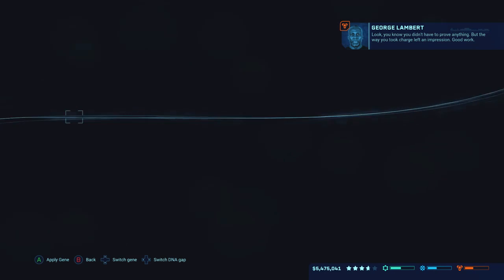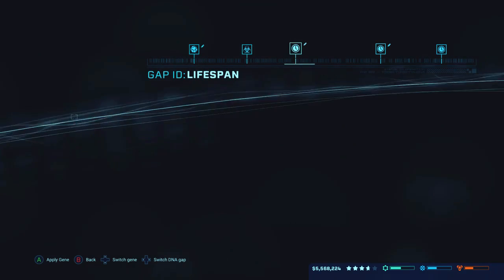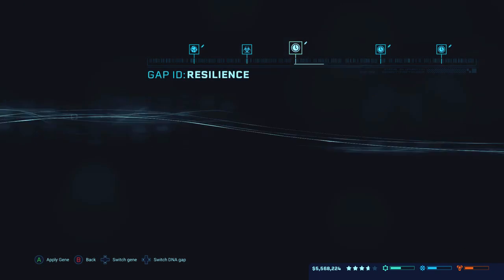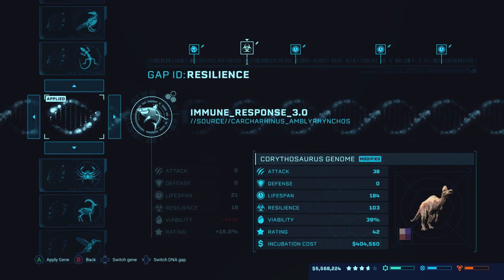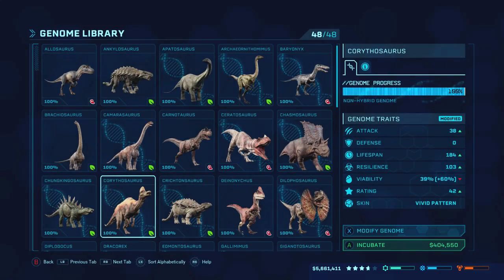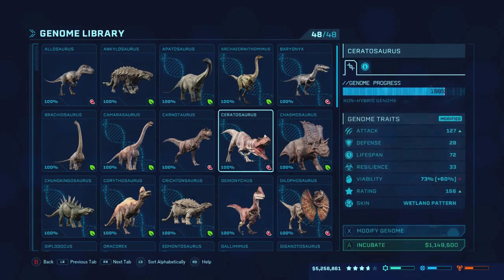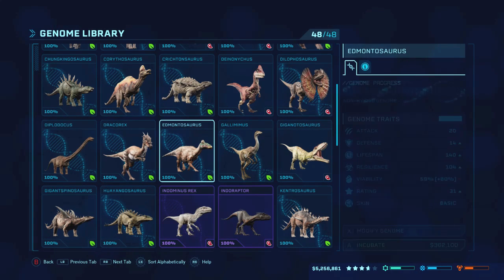Let's go ahead and modify this guy out a little bit. Let's give him a different pattern, and then make him live as long as we can. I think the shark will do it for him — yep. So let's get one more of those, and then I think we're going to go with Edmontosaurus, since we're trying to stick to some of the basic dinosaurs as well.